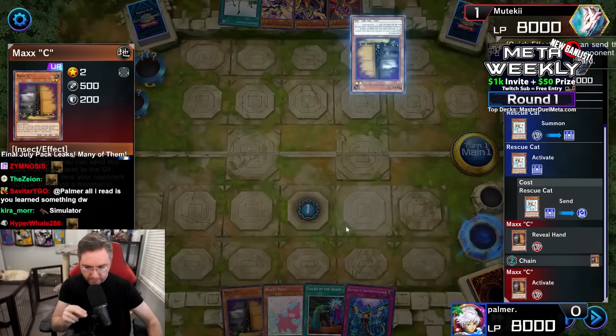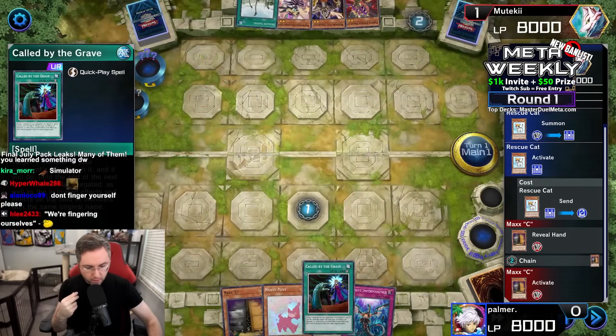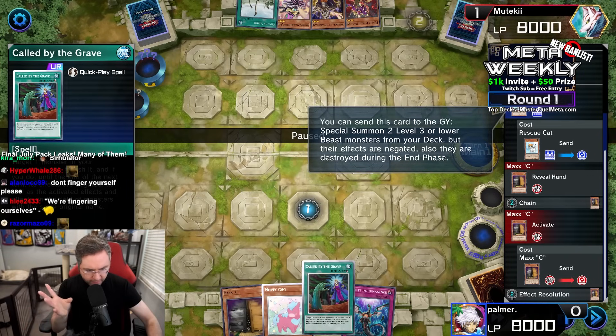Rescue Cat, tribute summon from the deck, Max C. Finger the Max C, just like that. We didn't want to finger ourselves. We're just going to let them draw one, then probably end our turn. Don't the monsters die during the end phase? They are destroyed during the end phase.